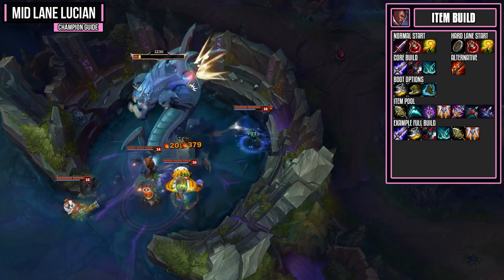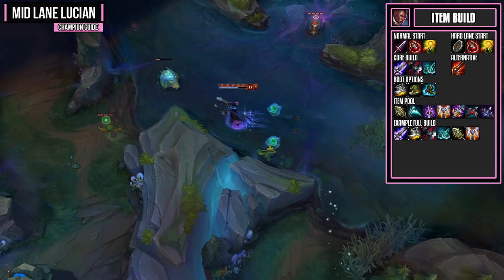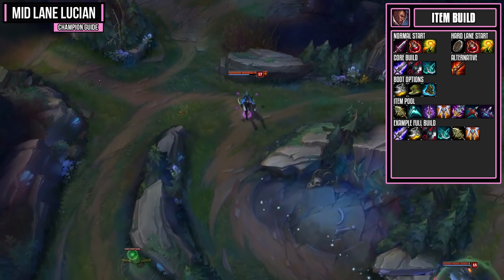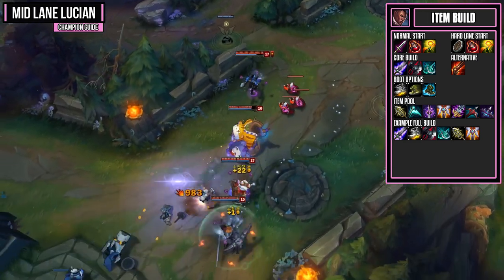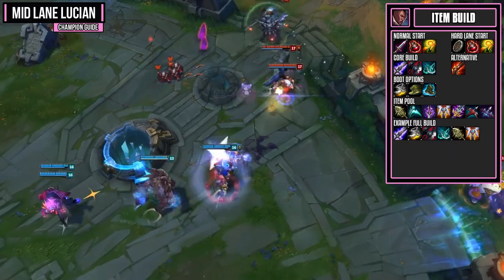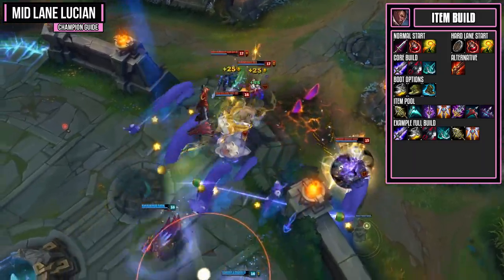Youmuu's Ghostblade is a good pick if you want more mobility, lethality, and cooldown reduction — it takes advantage of your early and mid game power spikes. For a defensive option, Guardian Angel gives you a nice chunk of attack damage and the ability to come back to life in later stages of the game. Against an AP assassin in the mid lane, consider a Maw — the defensive shield can really help you survive all-in burst combos. For armor penetration, take Lord Dominik's Reports or Mortal Reminder if you need Grievous Wounds against healing-heavy champions like Swain or Soraka.